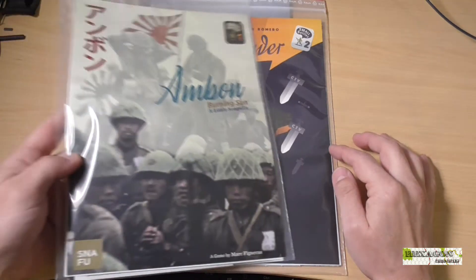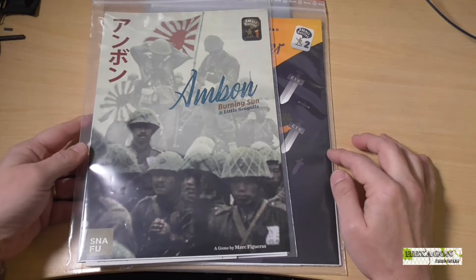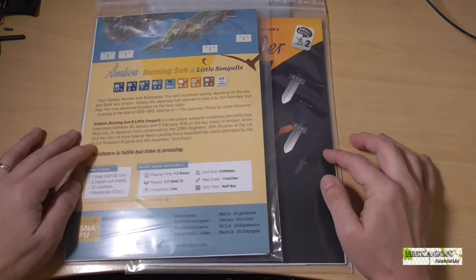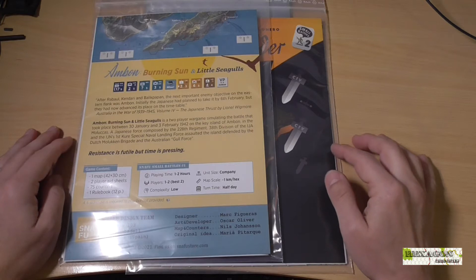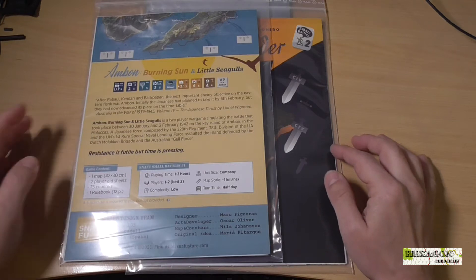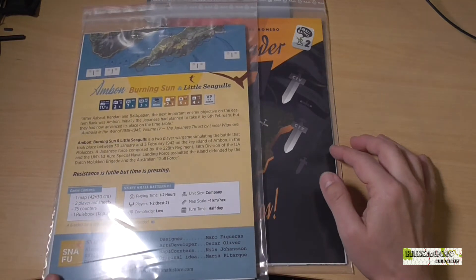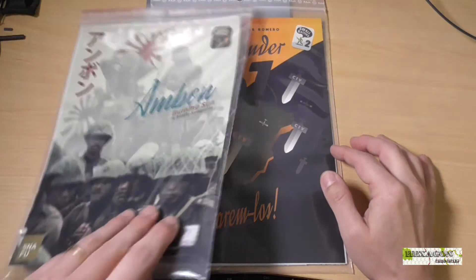Here I show you the first, which is Burning Sun and Little Seagulls — a little game that talks about the Japanese invasion of an island in the Pacific, defended by Moluccan troops and an Australian brigade, an island that had strategic interest for placing an airfield. Well, as I said, this is the first title.